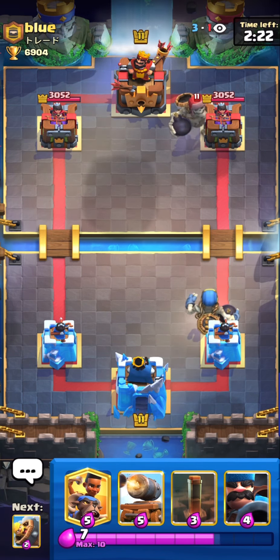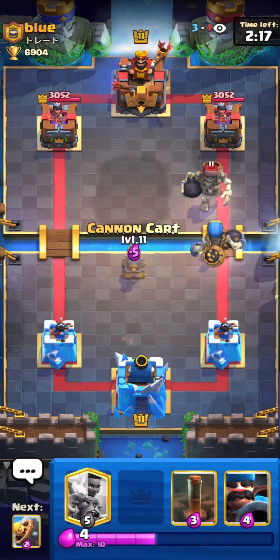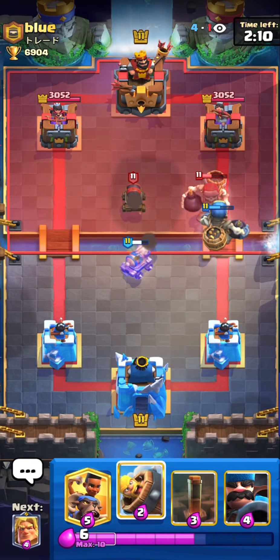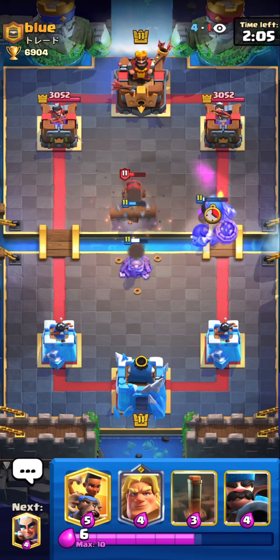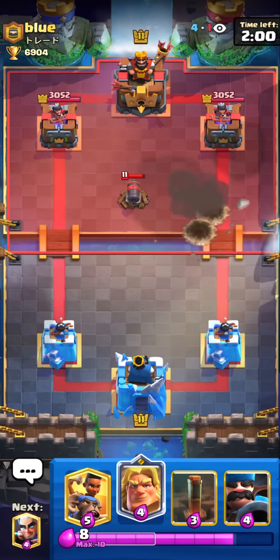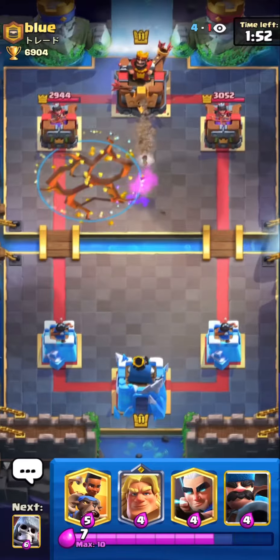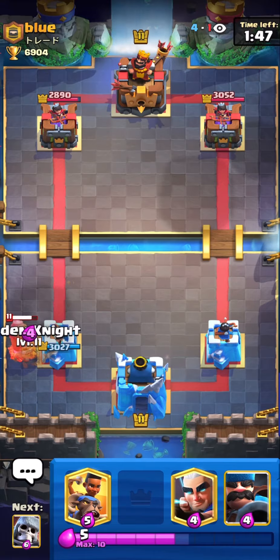First match: giant skeleton versus giant skeleton. I'm gonna go cannon cart in the opposite lane so the bomb can't kill it. He has cannon cart too — it could be a drill deck. My deck is not really popular in the meta, it's like an off-meta deck that not many people use, but for me it's working really well and it's one of my best decks right now. He's using a drill deck.